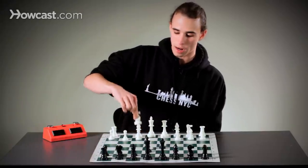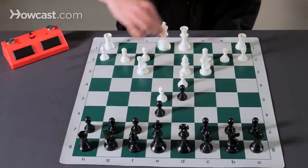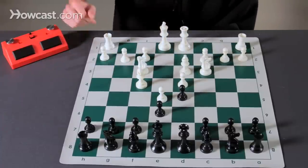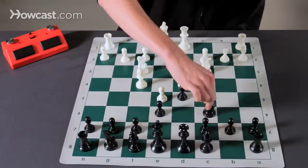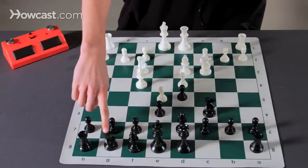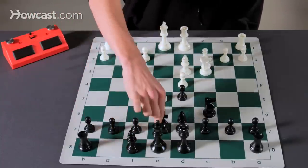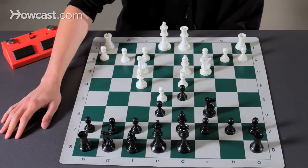White with all his extra space can find a natural square to develop all his pieces to. While Black's pieces — some may find natural squares, but others, for instance this knight and bishop, now have to fight over the same square where they would both like to be developed.